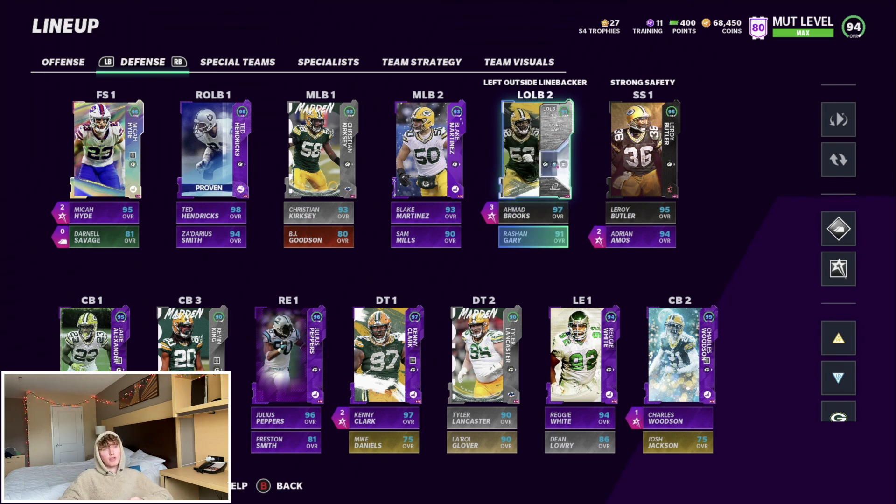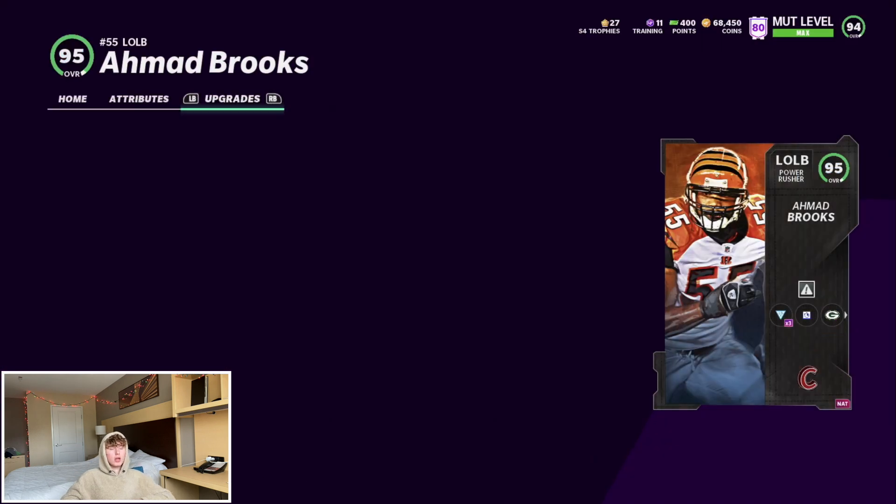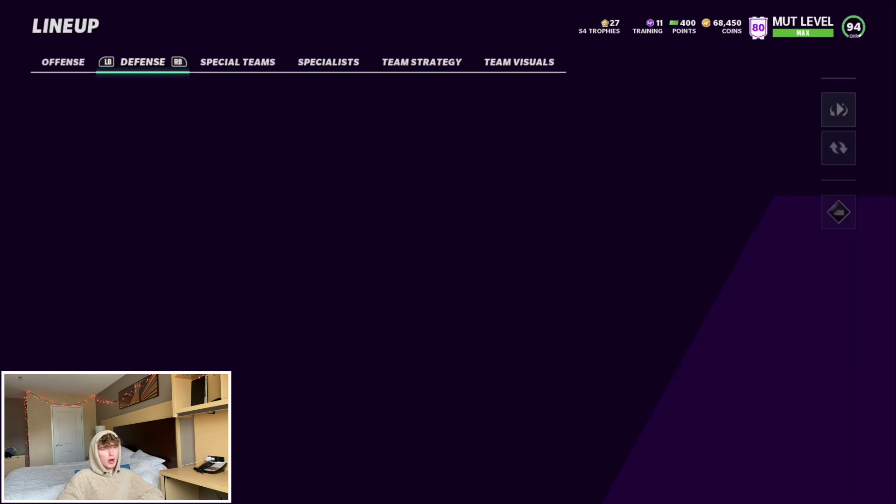At left outside linebacker we got Ahmad Brooks backed up by the new Rashawn Gary. We are actually rocking abilities on Ahmad Brooks — he plays really really good for me. He's got 95 speed and 97 accel, which is crazy for an edge rusher, 92 strength, 99 play recognition, 91 block shed, 92 power move, and 88 finesse — really, really good numbers on him.